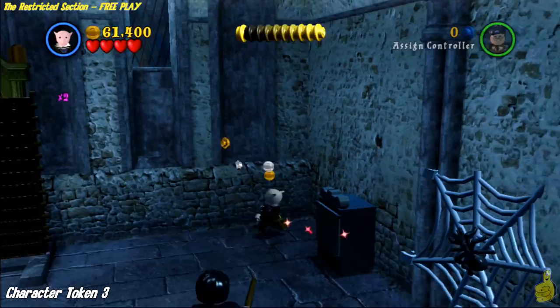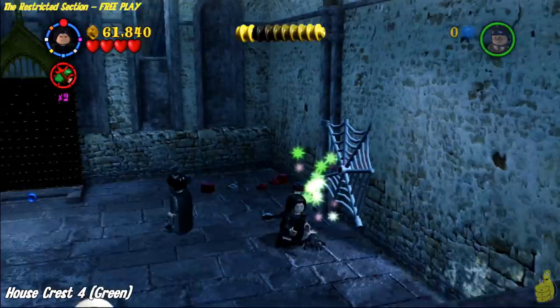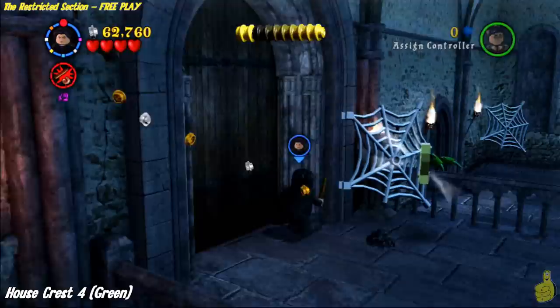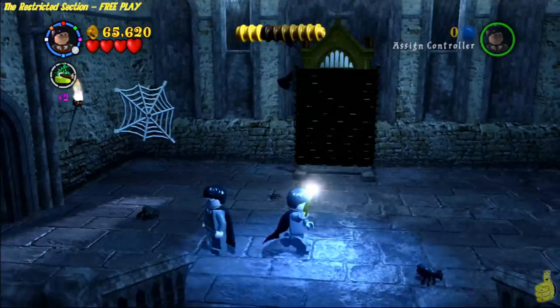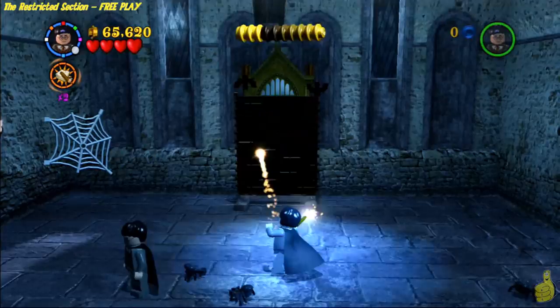Go ahead and advance into the final room. Over on the far right side of the room there is another dark magic item — switch to your dark magic character, give it the zapper, and pick up that last character token. There are also three spider webs in this last area — zap the spiders and collect the final house crest. Last but not least, switch to any character with Lumos Solemn to scare those tentacles away, revealing a couple of bats — go ahead and smack them both.